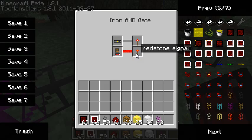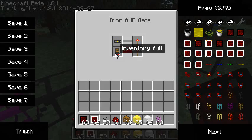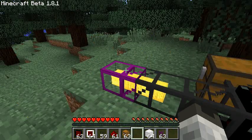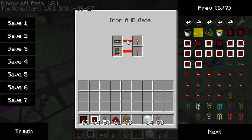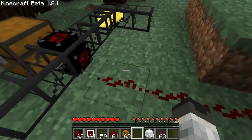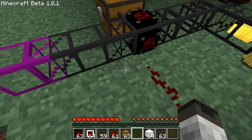I need both triggers to be activated in order to send the signal. As you can see, there's no signal because only one condition is met — the inventory full trigger. If I also send items so that both conditions are true, both signals are activated and the redstone signal is sent. When it's no longer the case — when only one condition is met — the redstone signal stops.